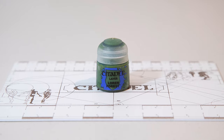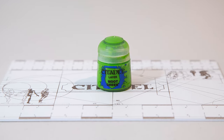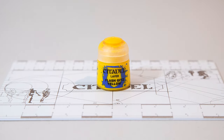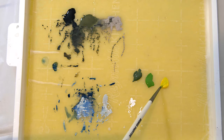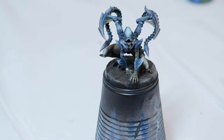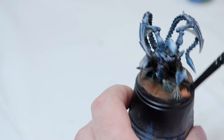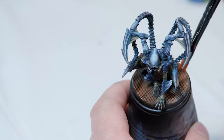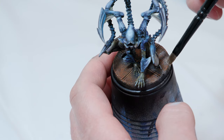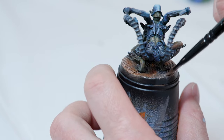In preparation for the next step, take some Lahmian Forest and Moot Green and add them to your wet palette side by side — this will be our first layer for the slime. Also grab some Flash Gitz Yellow and add it to the palette. Once the base is completely dry, grab some Ryza Rust and a dry brush, and dry brush it over all the Typhus Corrosion to add that layer of rust. Then for the next step, take some Stormhost Silver on your dry brush — make sure it's completely clean and dry — and dry brush it in select areas, mainly around the edges of the rust.